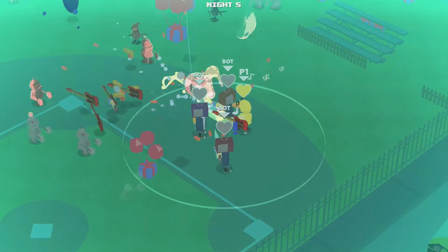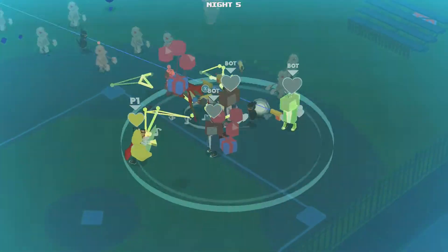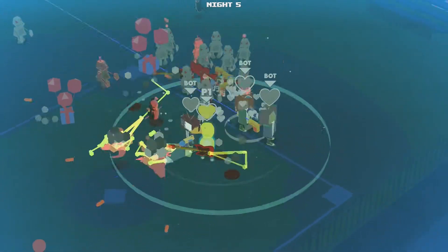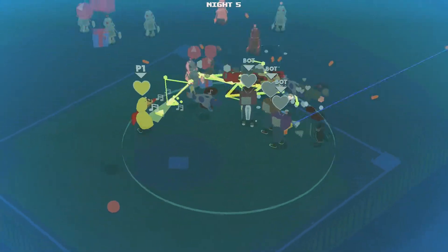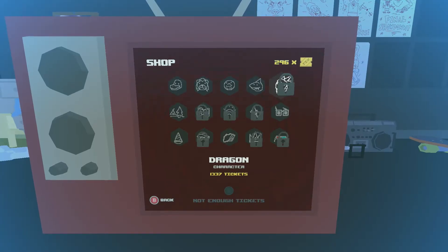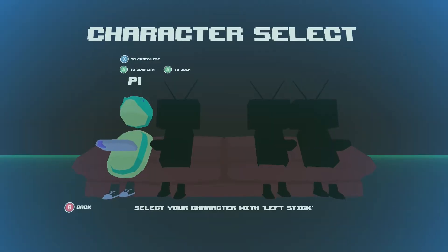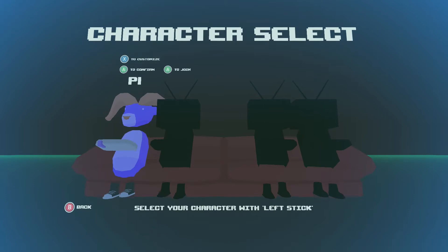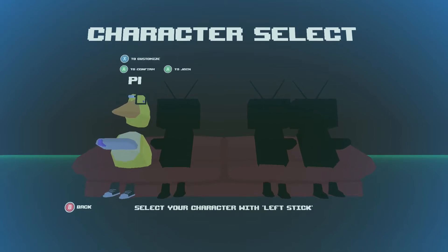Once the round is over or your attempt at holding back the horde ends, you will obtain tickets. This is Neighbor Horde's in-game currency, and is put towards new map layouts, characters, or cosmetic accessories. It's a minor incentive to continue playing, but something that can easily be skipped over. Something I'd maybe have liked to have seen within the game is the ability to select the colour of playable animals rather than just putting on a silly hat or glasses.